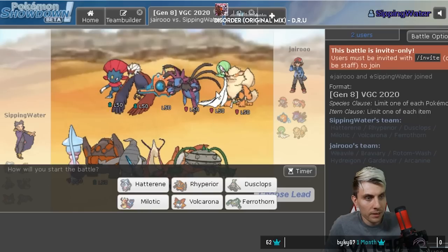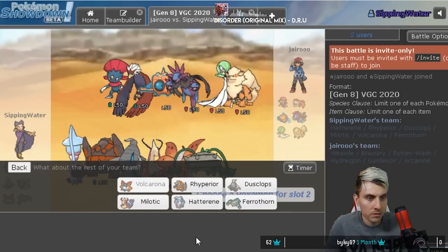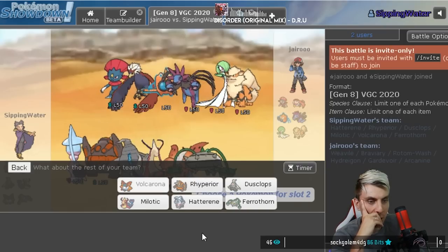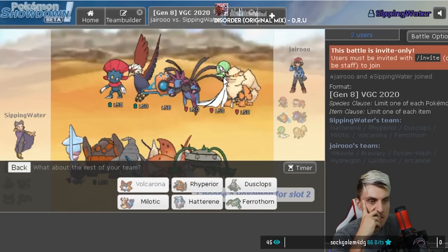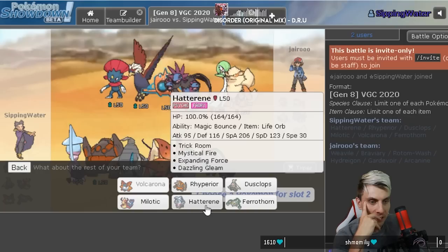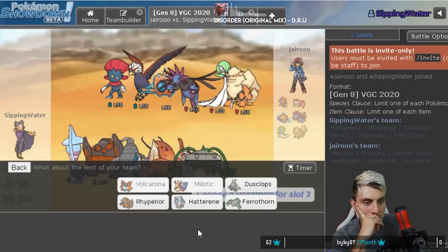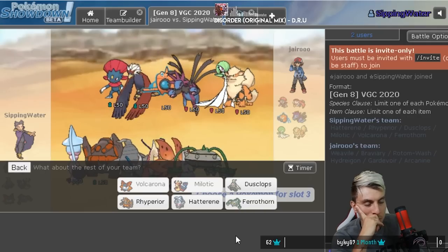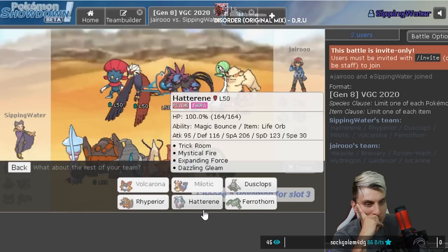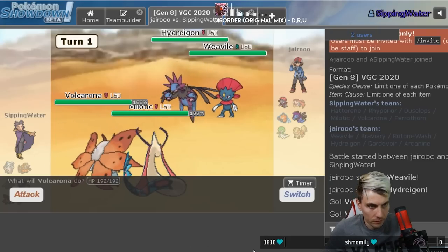Good game! Okay, next opponent - they've got Vivilion, Braviary, Rotom-Wash, Hydreigon, God of War (Landorus), and Arcanine. Trick Room for us - Landorus is probably got in prison so it's going to be very difficult to get Trick Room up initially, but Volcarona is pretty good here. I kind of want to bring Volcarona to Struggle Bug against the likes of Hydreigon, but don't want to do that against Braviary. Hatterene is really good here - maybe Hatterene and Ryperia.